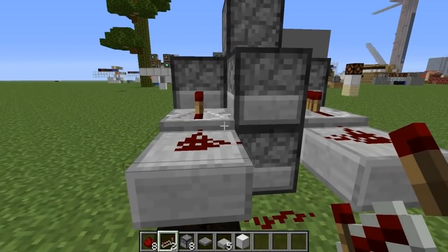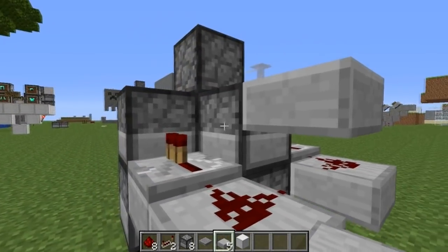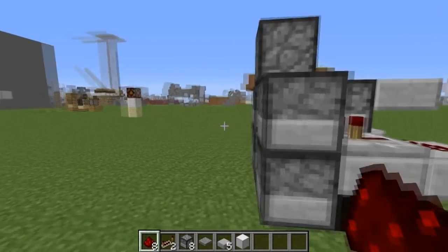Repeaters like so, and a half slab on the upper half of the dispenser there, redstone on top like that, and we are done.